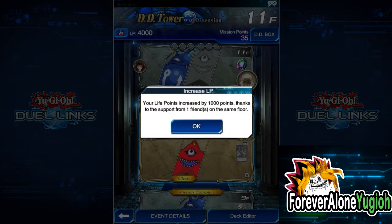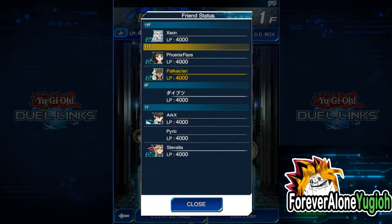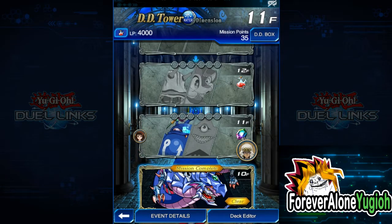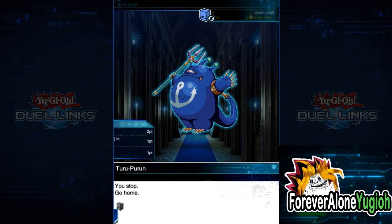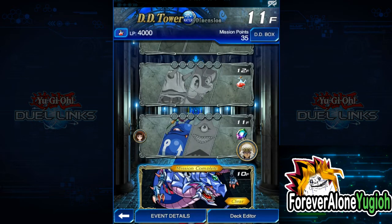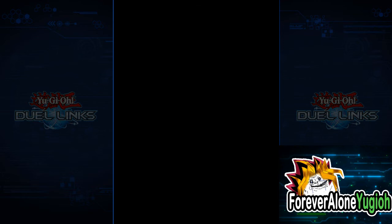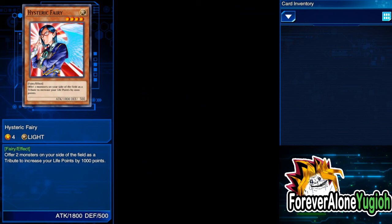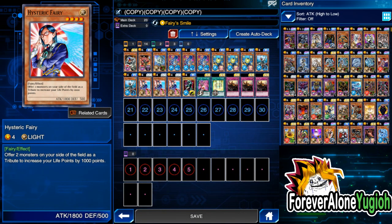We got Gishki Emilia — so I think you can also get Gishki Ariel from the box. We have one friend here: Phoenix Flare — thank you, Phoenix Flare! This is floor 18. Here you play against a set of two instead of one. New mission: successfully perform one fusion summon in one duel and summon Gishki Emilia. Let's edit our deck real quick — we need to fusion summon and also be able to special summon Gishki Emilia.